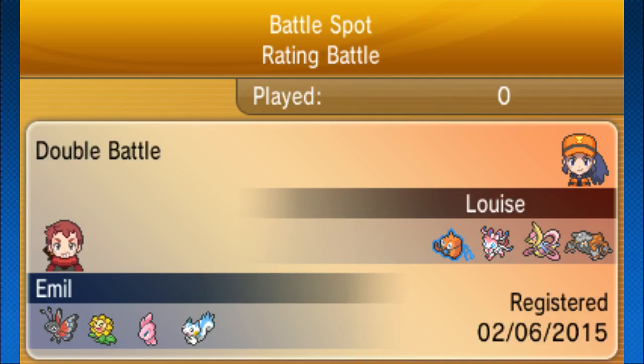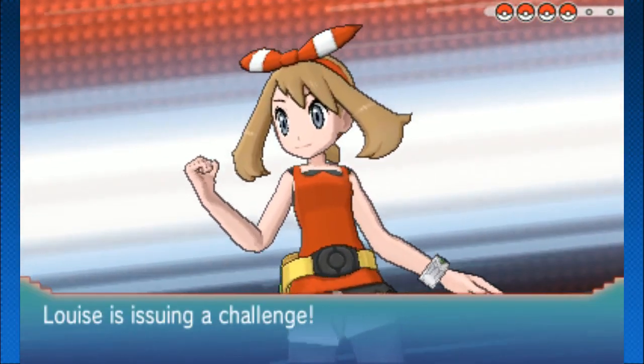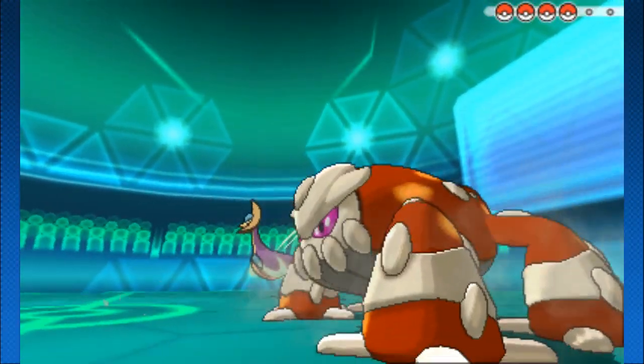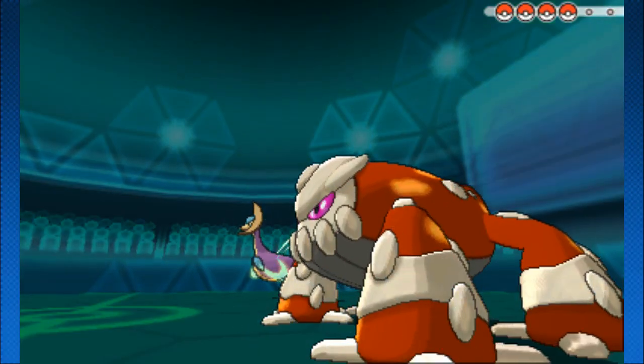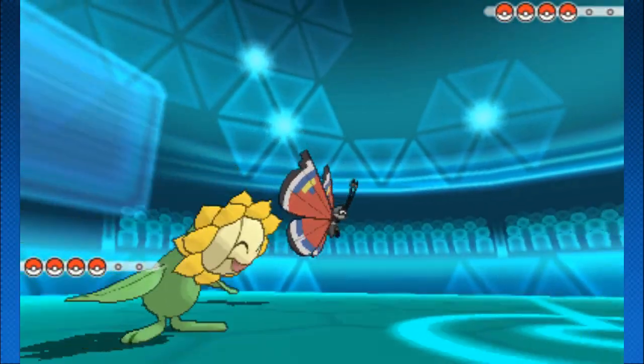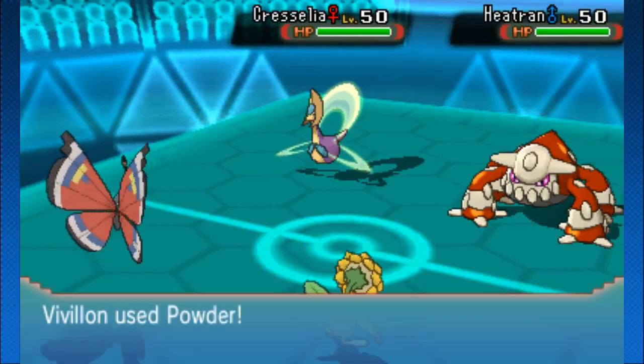Welcome back wolf pack, bros here. I know we already saw the V on this week, but how can we pass up a Sunflora and a Pachirisu in the same battle? I've never seen a competitive Sunflora. We have to see what those things are up to. I don't know what to expect - Heatran and Cresselia versus the Vivillon and Sunflora. Totally standard busted Pokemon versus some of the lesser used ones. I'm excited.